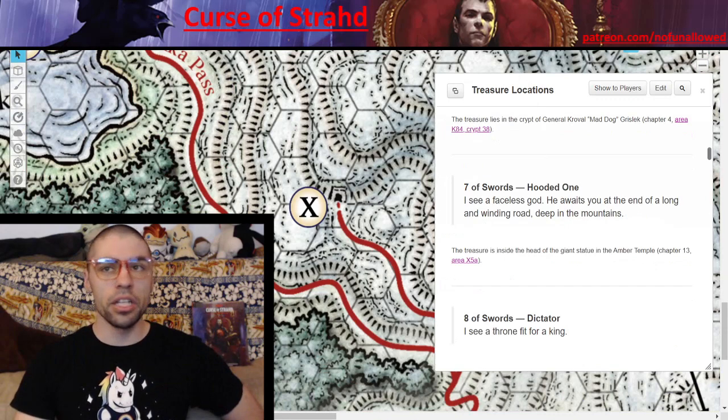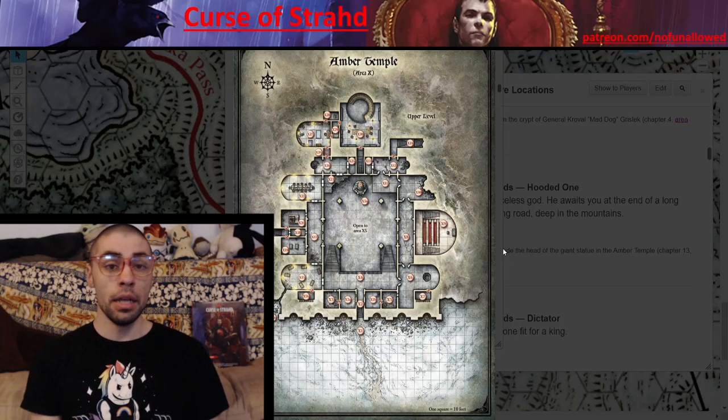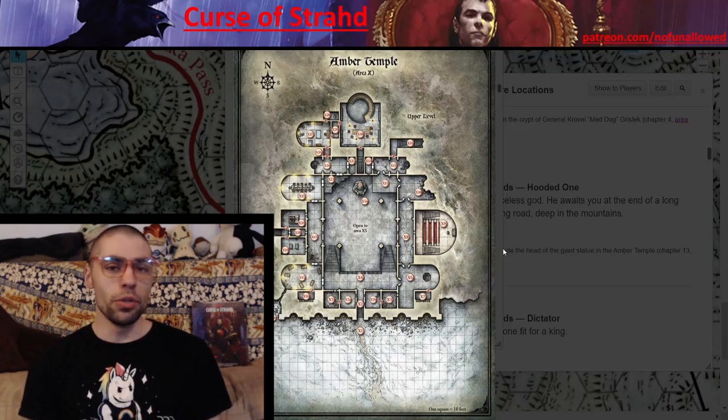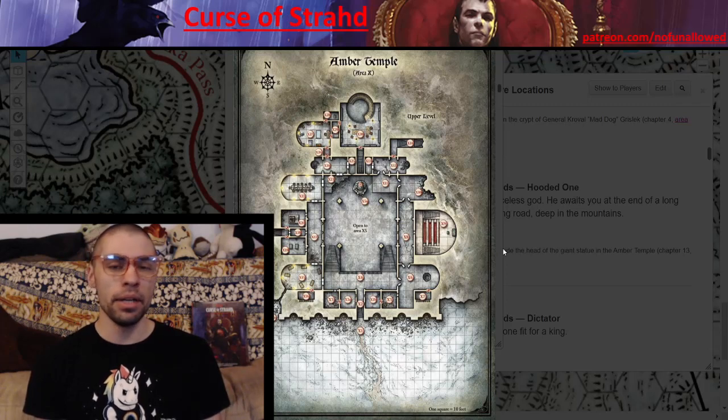Seven of Swords — Hooded One. 'I see a faceless god. He awaits you at the end of a long and winding road deep in the mountains.' Your players have to go all the way up to the Amber Temple and, once they make their way down, they'll see that faceless god. However, if they approach closer, the Arcanaloth Neferon is going to strike. Neferon is insanely deadly — currently veiled in darkness your players cannot see through, with the high ground. Neferon can be dealt enough damage that he teleports away, and your players can then climb up through the statue and find a decent pile of loot — including the item they seek. This item was stashed away in the statue by Neferon, who is currently waiting for anyone to retrieve it.